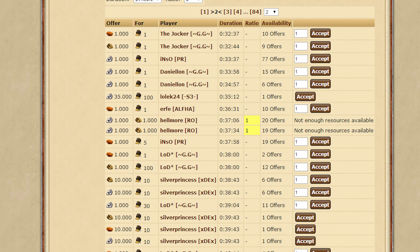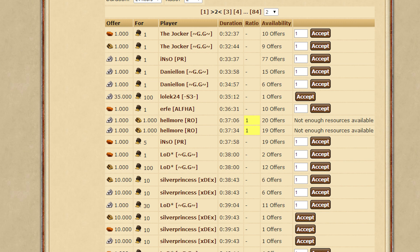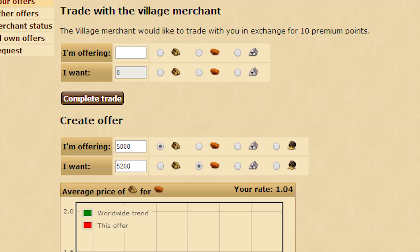The last thing we wanted to talk about was the market price graphs. What we wanted to do with those is make it easier to create successful offers. Something we noticed when testing the premium trading feature — a feature which lets you sell and buy premium from other players for resources — is that there were a lot of different offers on the market, some of which would never be accepted because they were too expensive, and some were selling much too cheaply. The graphs are meant to be a convenient way to see how much you can get for what you want to sell.